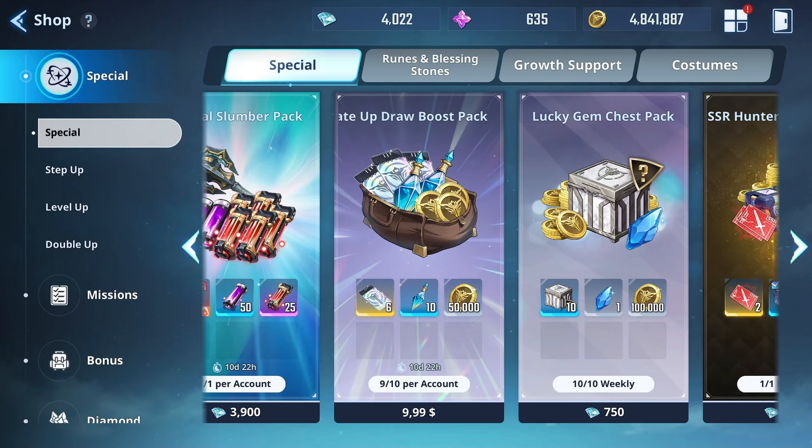All in all, for all four tiers this pack is going to cost 6,250 diamonds and 50,000 gold. The things you get from it are 45 rate-up draw tickets, 400 artifact enhancement one chips, 600 artifact enhancement two chips, five lucky skill rune chests, and 750,000 gold. It's pretty good.